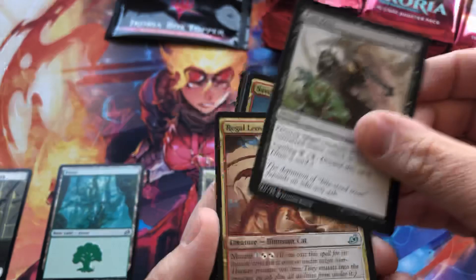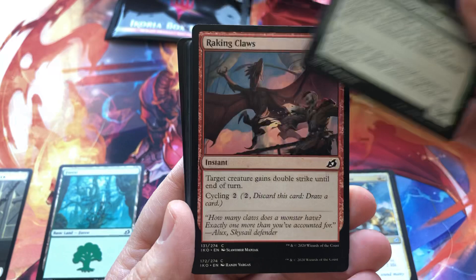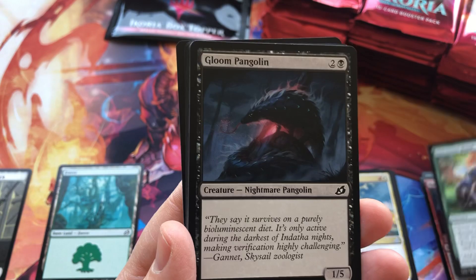And we've got Easy Prey, a dinosaur lion, a dragon — another crazy dragon, another crazy lightning lion. And then the commons. Like I said, we'll just do two packs slow rolling to let you guys get a feel for some of the artwork. It's very nice artwork. Survivor's Bond — making friends with the monsters.